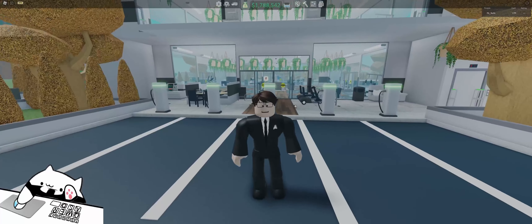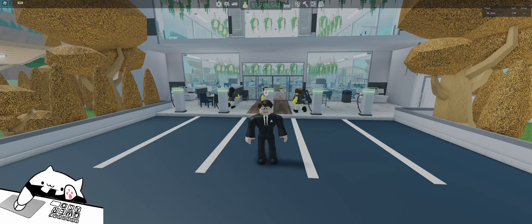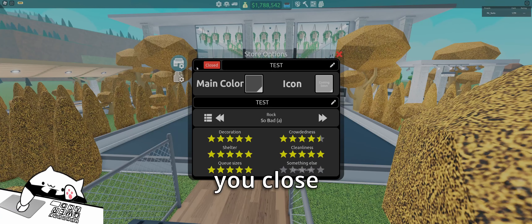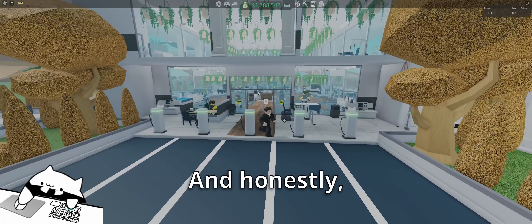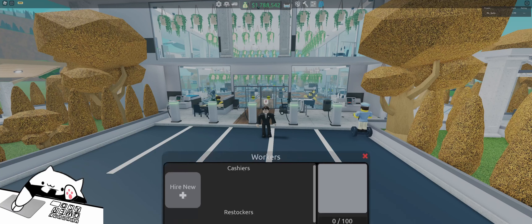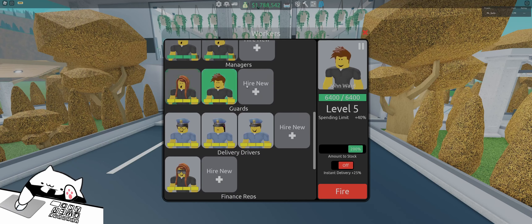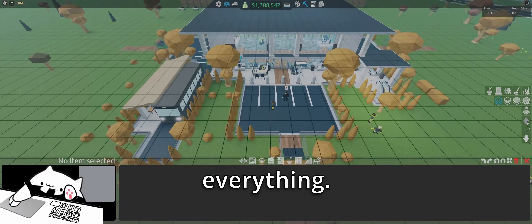Now we're going to start by having to destroy everything. If you have a lot of land already, you're going to want to delete it. Go to manage store and close it — make sure it's closed. Then all the customers will slowly go away. If you leave and rejoin, they'll all disappear, so you're fine to work like that. Also your workers, you're going to want to pause them if you have any. Now that they're all gone, we can go ahead and start dismantling everything.